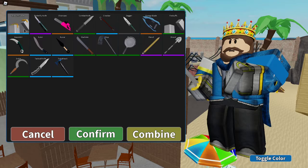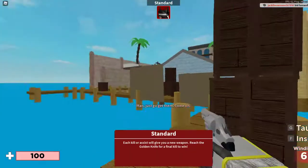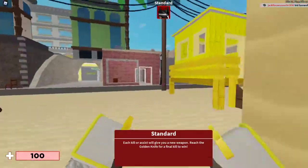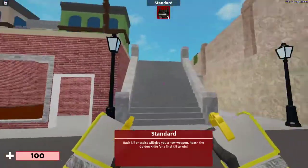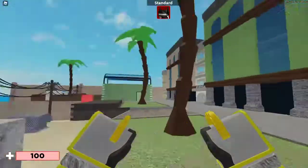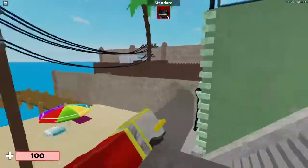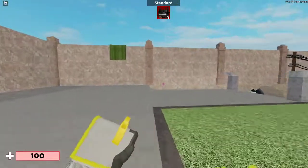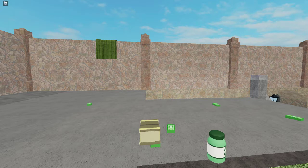Next one is the Brass Knuckles. There are some brass knuckles — they're just the fisticuffs but with these at the end. They're pretty cool. I forgot to inspect with them.